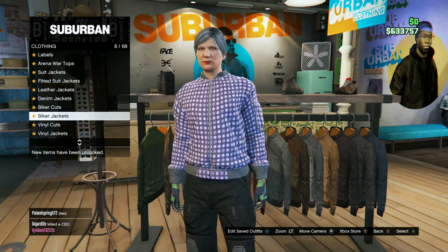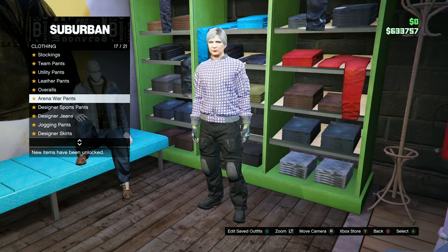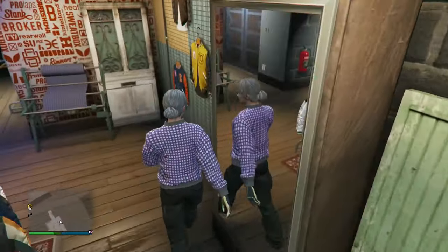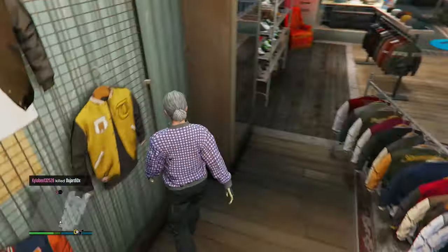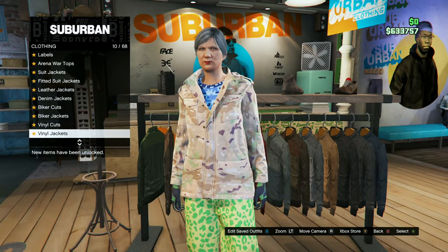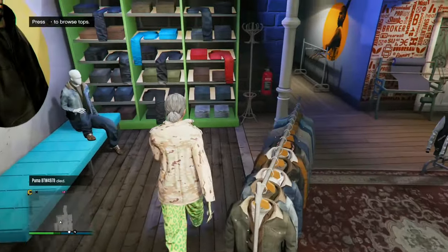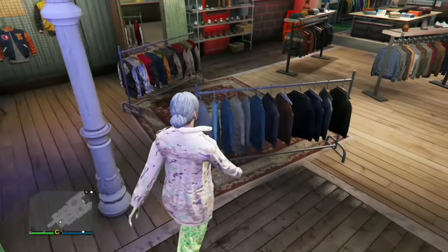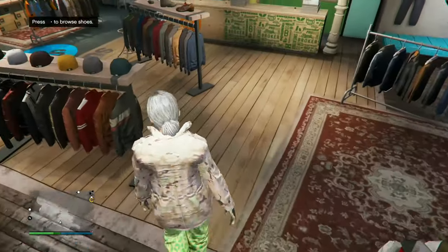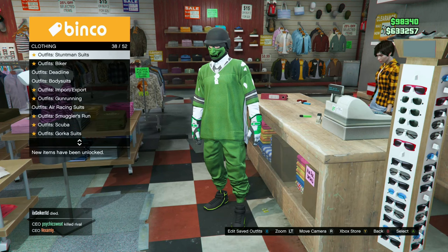For the next outfit, go to Tops, Leather Bomber Jackets, the Lilac Dotted Leather Clothes number 19. Head over to Pants, Utility Pants, the Black Utility Pants number 37. Head over to Accessories, Gloves, the Light Wool and Armored Gloves number 32. Save this in your next available slot as Yellow Body One. For the next outfit, go to Tops, Work Jackets, the Peach Camo Clothes Field number 38. Head down to Gunrunning T-Shirts, the Blue Digital T-Shirt number 60. Head over to Pants, Sport Pants, the Green Spotted Muscle Pants number 1. Head over to Shoes, Motorcycle Boots, the Black Sock Boots number 24. Save this in your next available slot as Yellow Body Two. For the merge, go to Outfits, Biker Suits, and select the Yellow Biker Suit.